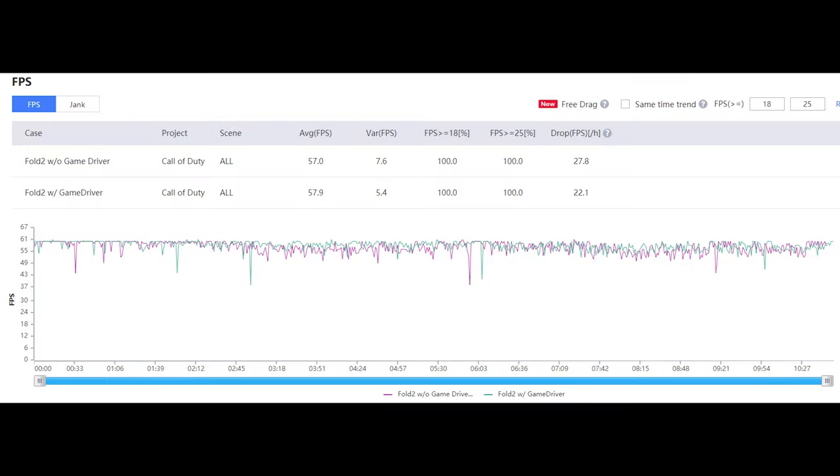Here is the FPS record, and as you may expect, they are pretty similar. The performance with Game Driver is marginally better — the difference in average FPS is about 0.9 FPS only. But if you look at frame rate stability — the variance — the one with Game Driver is more stable, and that's quite a big difference. To be honest, I could feel it during gameplay; it does feel more stable with less stutters.